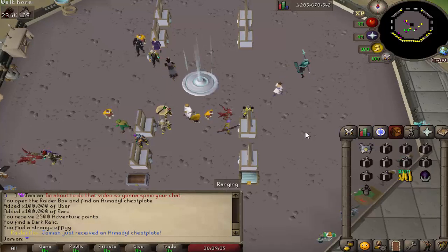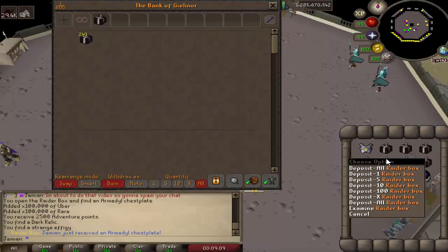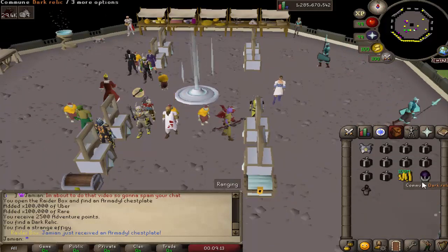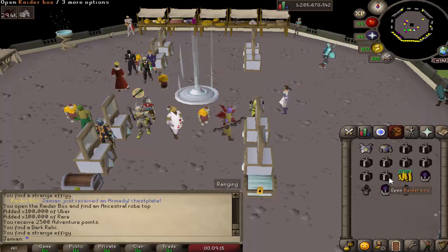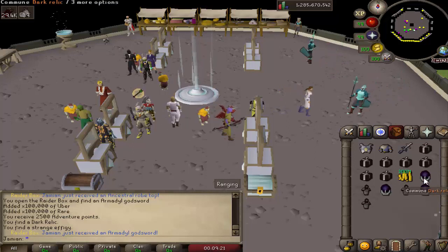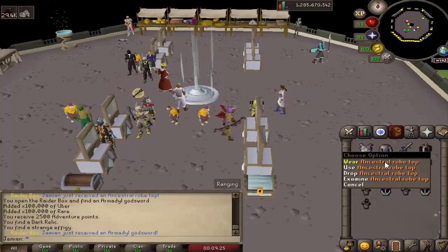What's up guys, welcome to another video. Today we've got 250 raider boxes — these just came out so I'm going to show you the rates, and we'll take a look. First let's open up a bunch just to see what they look like. You always get 100 mil cash, you get a dark relic, and then you get an ancient effigy.